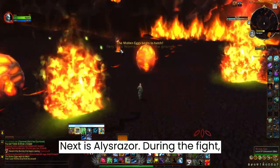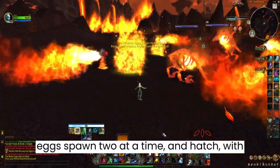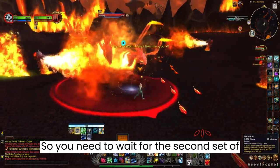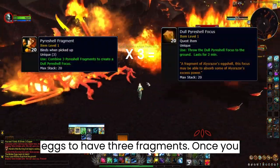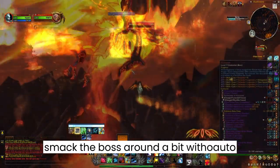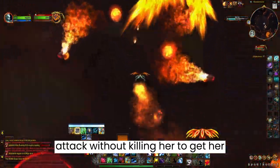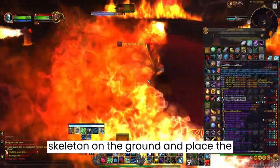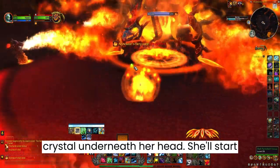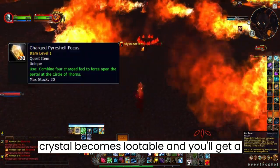Next is Alistrazor. During the fight, eggs spawn 2 at a time and hatch, with each hatchling dropping 1 fragment. So you need to wait for the second set of eggs to have 3 fragments. Once you have all 3, combine them. Try to smack the boss around a bit with auto attack, without killing her, to get her down for the 3rd phase when she's a skeleton on the ground, and place the crystal underneath her head. Eventually the crystal will become lootable and you'll get a Charged Pride Shell Focus.